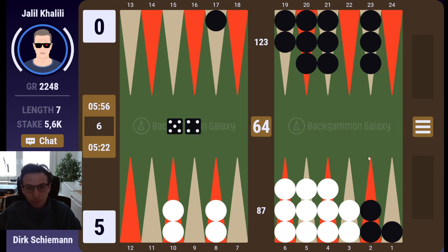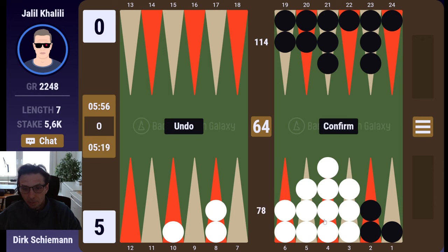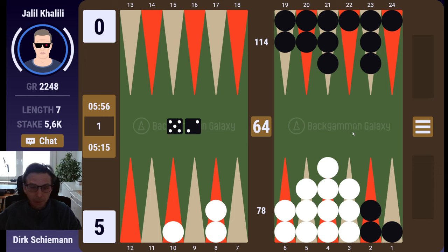So that's the problem — now he has to break his board. The problem of not coming out six is clear. I don't think I can hit loose, so the three is clear as well. Bad spot for him, but he just has to keep his anchor.